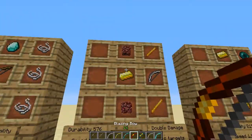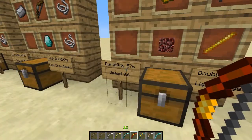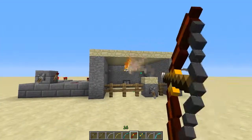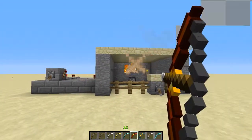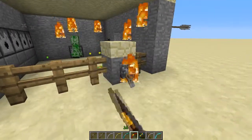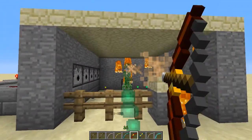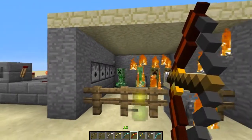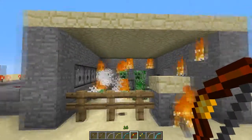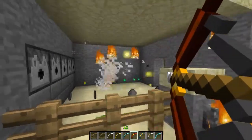This is the Blazing Bow. It has pretty fast speed and kind of high durability. It lights things on fire — let me light a couple Creepers on fire. This guy's on fire. There we go.